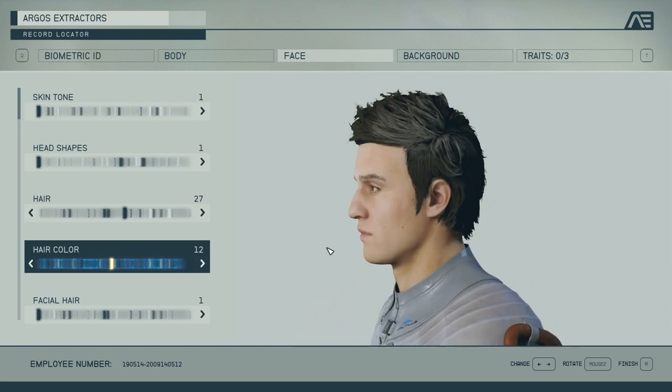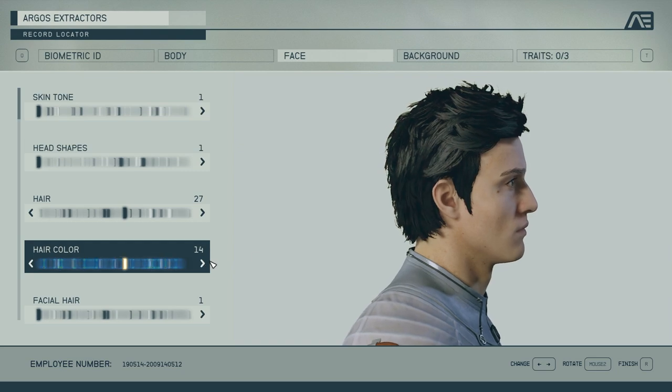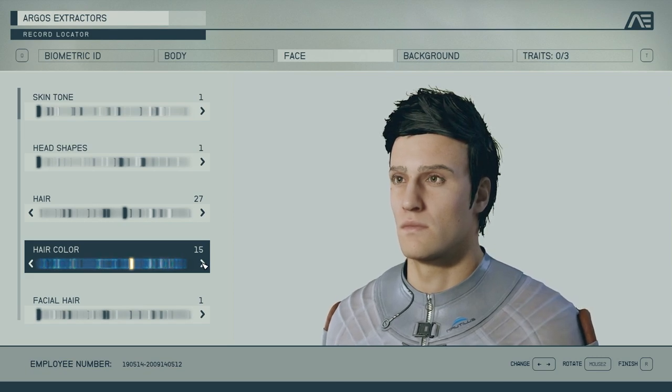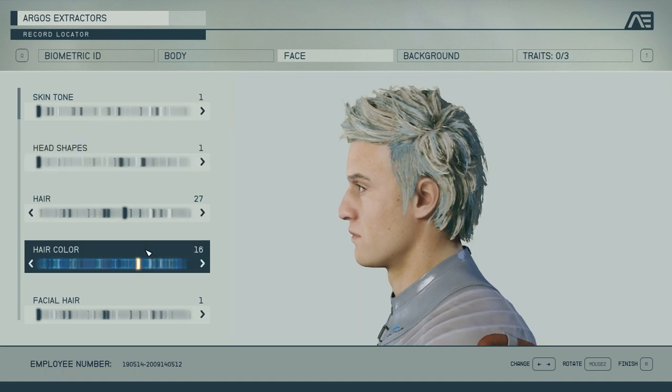But you'll notice there are enough gray styles, enough darker styles, lighter styles, and colorful styles. There are like four different blacks here, which is pretty fantastic. And then there are some that have built-in highlights.